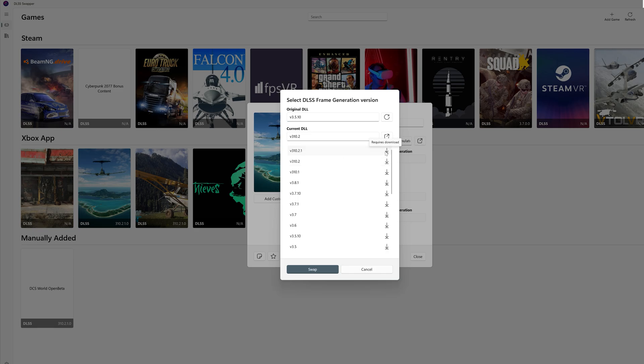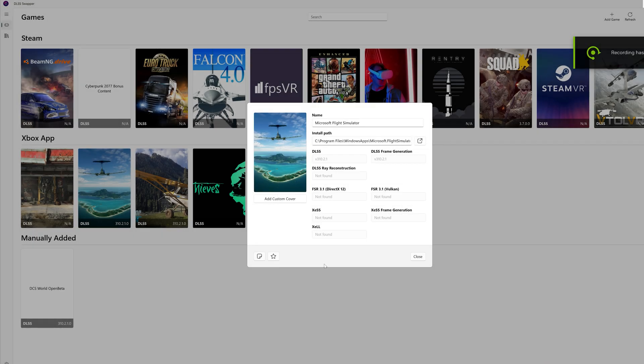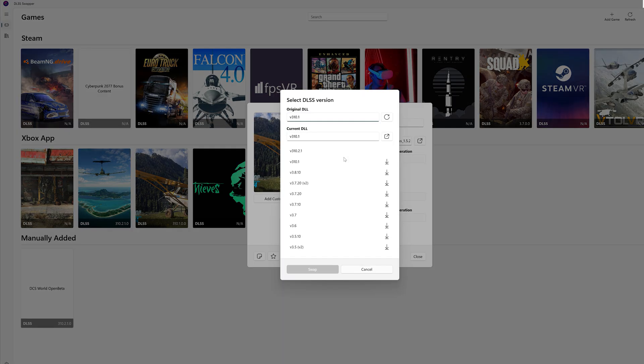This should be the latest version released by NVIDIA. Click swap and it'll start downloading the file — it might take a little while, so just be patient. Once the download is complete, click swap again to apply it. Now do the same thing for DLSS: select the latest version from the list and swap it in. When you're done with DLSS Swapper, go ahead and close everything.